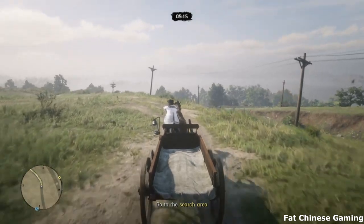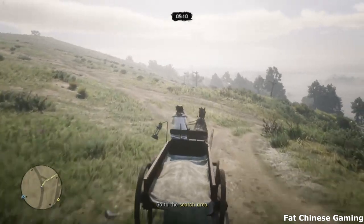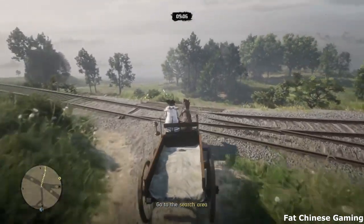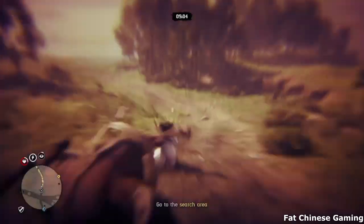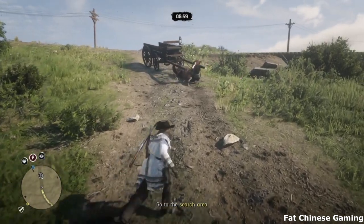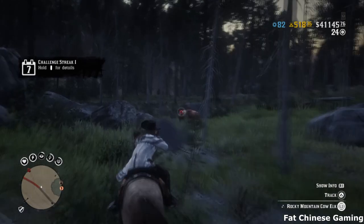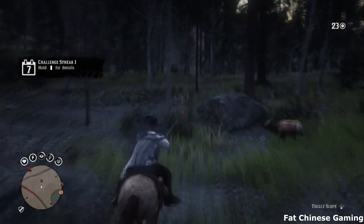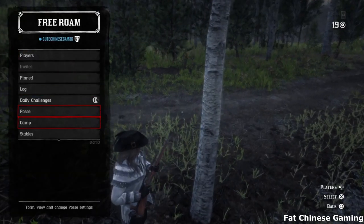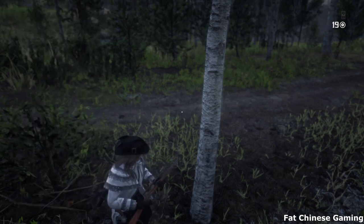The ability to hold tons of animals and keep them safe — whether you recall the Hunting Wagon in the same lobby or a new lobby — is possibly the only good thing about the Hunting Wagon. So this is how I'm going to make use of this advantage. When I see the animals, I do what I normally do: I hunt them down, then I dismiss my horse. Sadly, you cannot have your horse and your Hunting Wagon at the same time. Then I call my Hunting Wagon.